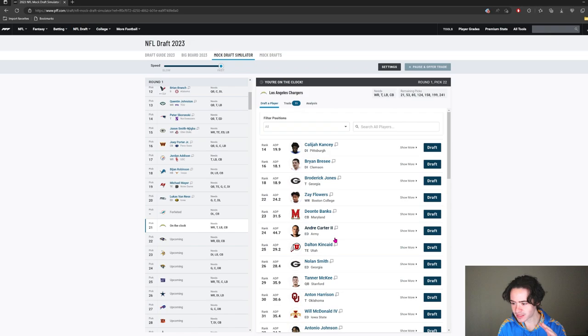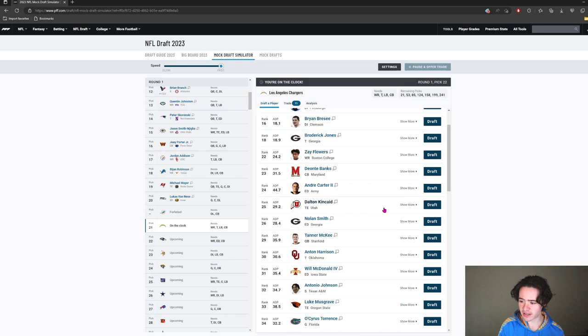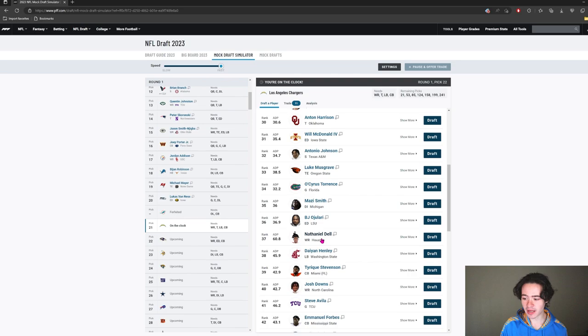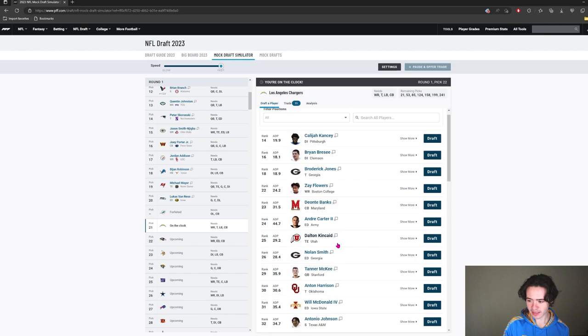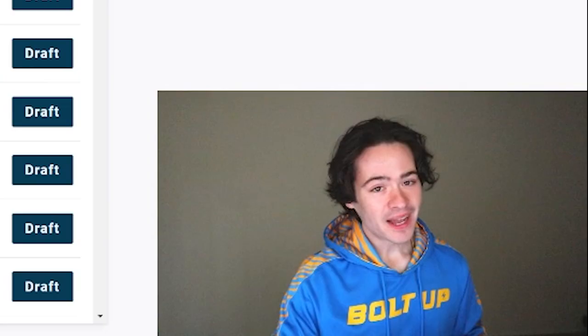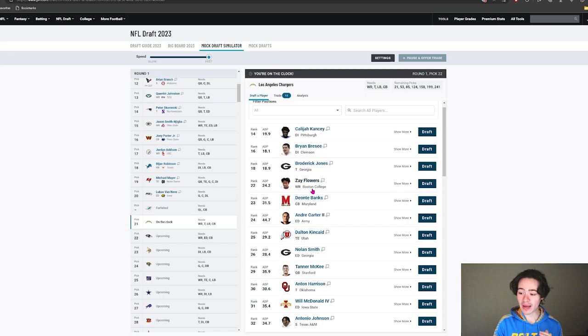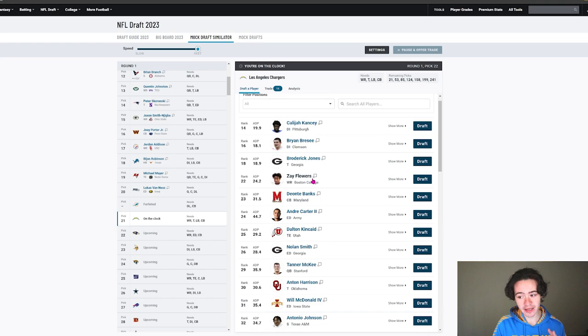Dalton Kincaid is on my board — he's obviously someone I like a lot. Zay Flowers is another guy I like a lot; he would add a totally different dimension to this offense with his speed. Nolan Smith is here too, and I like Will McDonald a lot but first round is too rich for him. Tank Dell — I think I could really get him in the second round, so I don't want to overdraft anybody.